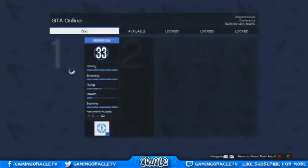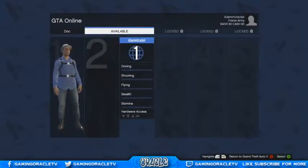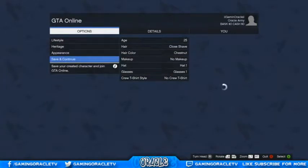What you guys want to do is come into the swap characters menu, and make sure you have an empty slot. You'll need this, so just start up a character and wait for it to load. You can save and continue — just name it anything and continue on. You just need this slot for the glitch.